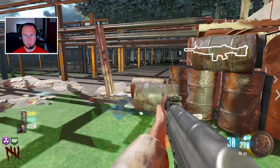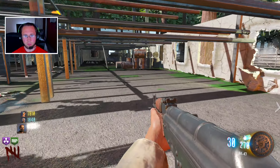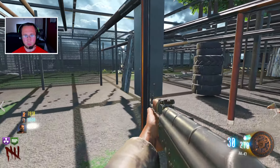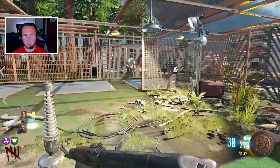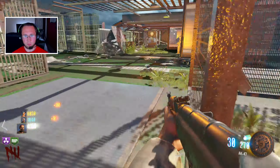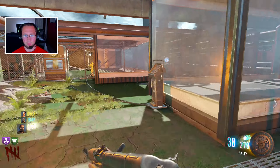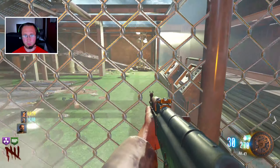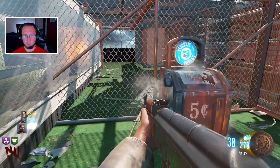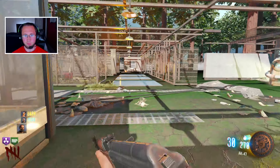There's a saw wall right here. There's a spider right here. I'll tell you how many perks there are: 2, 4, 6, 8, 10, 12, 13.